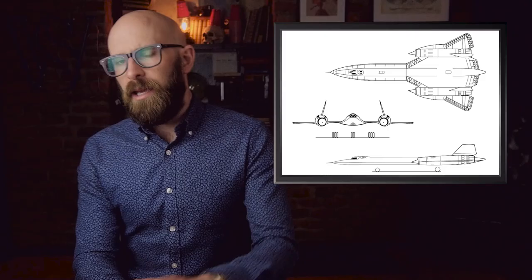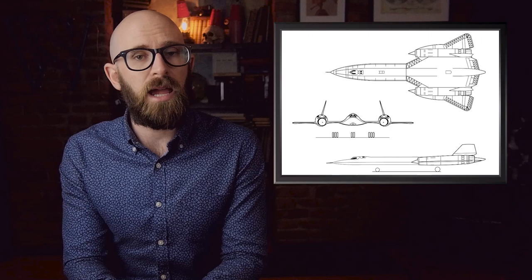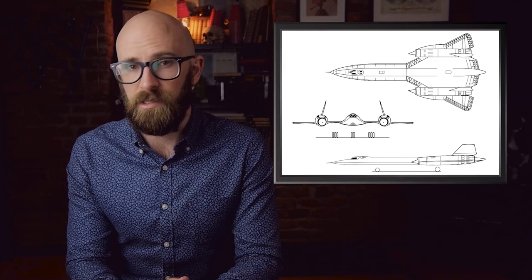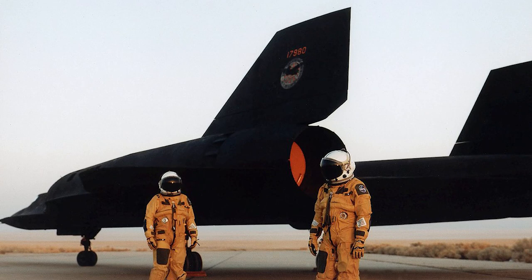#4: Lockheed SR-71. In 1962, using funds from a black program, the United States Air Force ordered a variant of the CIA's A-12, eventually designated the SR-71. The aircraft was essentially a continuation of the YF-12 program, with modifications including photo-reconnaissance cameras and radar countermeasures. The aircraft's main defenses were its speed — sustained at Mach 3.2 — and its operating altitude. It also carried electronic intelligence sensors, side-looking airborne radar, and various other data-collecting systems. The two-man crew wore specially designed pressurized suits and full helmets, appearing similar to astronauts.